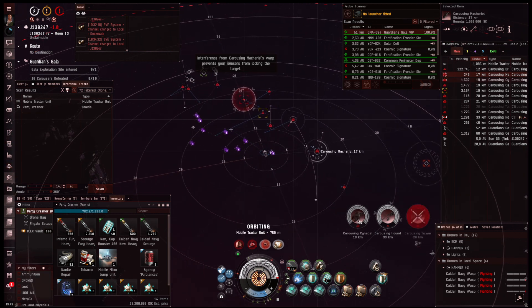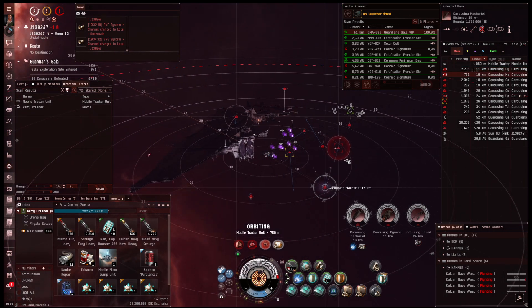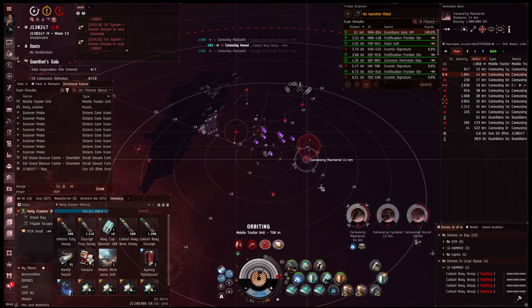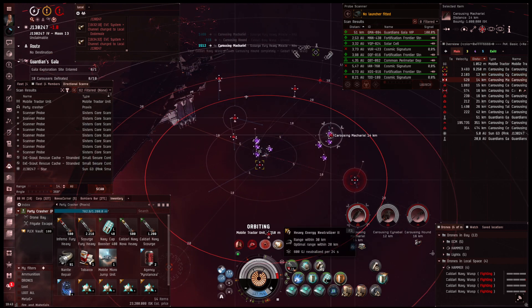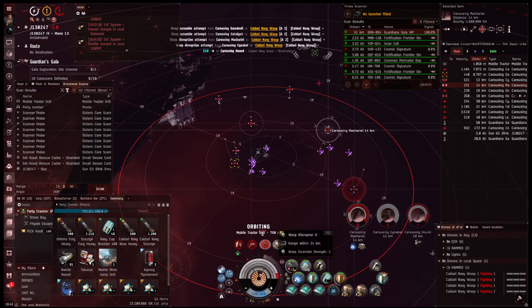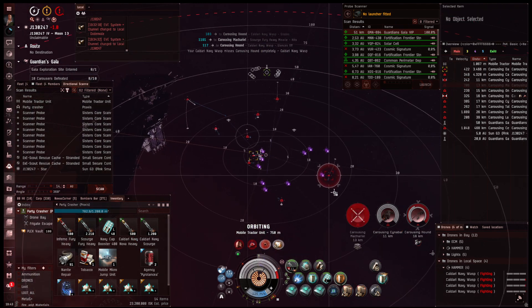Actually, let's shoot the material first — it's right next to us. The fittings we came up with are pretty cheap. If you don't intend to PVP at all and only intend to do PVE, you can get rid of the heavy neut and the warp disruptor, and put maybe a target painter in there — something that helps with application.